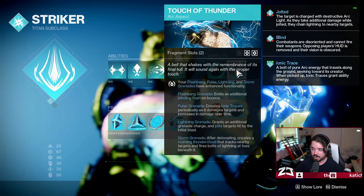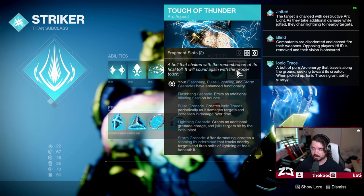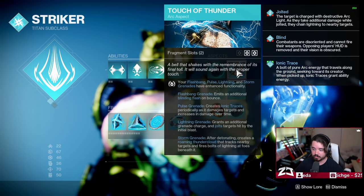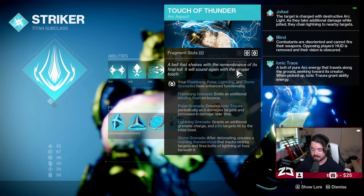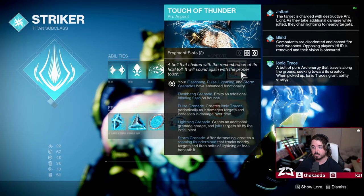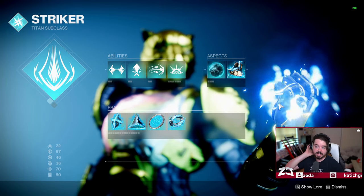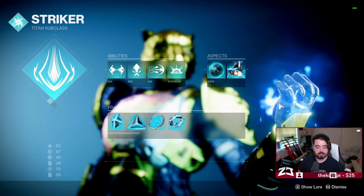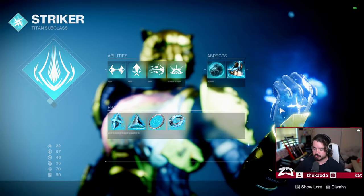Next up we have Touch of Thunder. Your Flashbang, Pulse, Lightning, and Storm Grenades have enhanced functionality. The Storm Grenade, after detonating, creates a roaming thundercloud that tracks nearby targets and fires bolts of lightning at foes beneath it. This is why we're using the Storm Grenade — it is extremely helpful, and that roaming thundercloud striking down opponents is really good for ad clear.